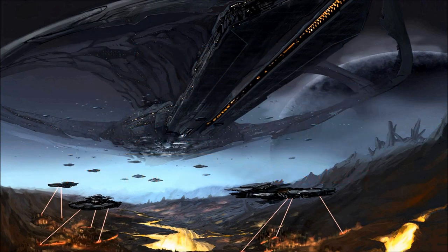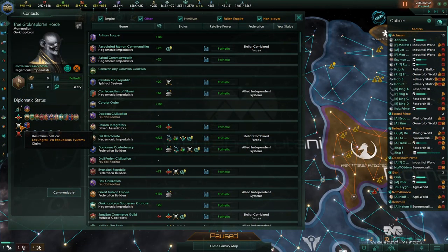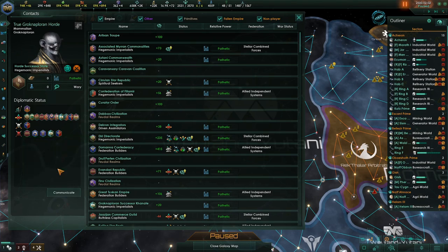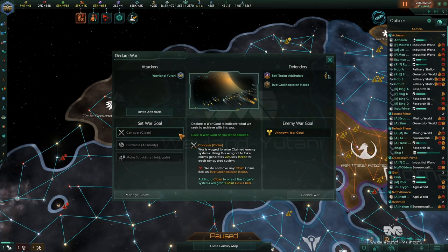The first thing to understand in Stellaris is how to initiate a war, and to do that, you must understand the casus belli. You'll see this term a lot in Stellaris. This is a Latin term that means an occasion for going to war, or basically a reason for going to war. A casus belli is literally your reason for waging a war.